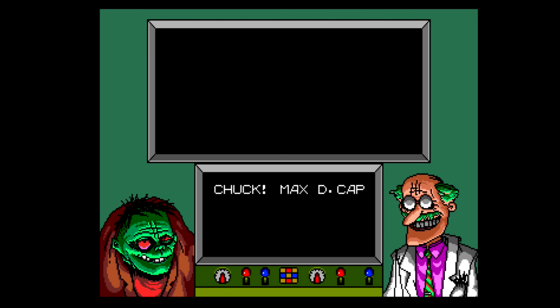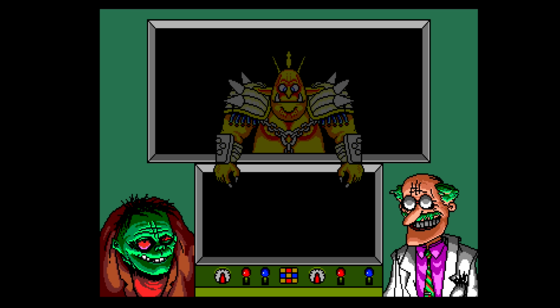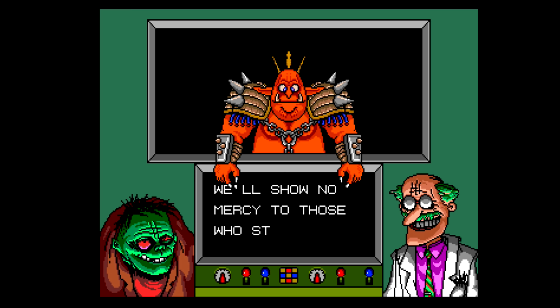The story has been changed dramatically, now revolving around the evil demon known as Max Decap, who has split the world up into several islands as his minions conquer and subjugate the land. That's when Dr. Frank Enstein sends in his monstrous creation, Chuck D Head, to free the land and reconnect them all.